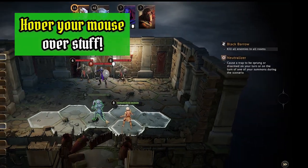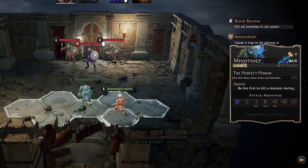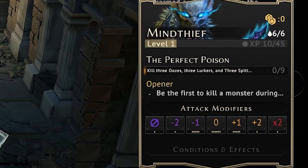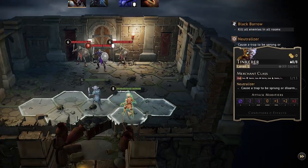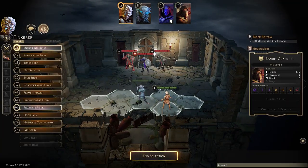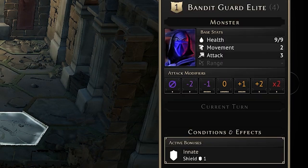In Gloomhaven Digital, hovering over an enemy or ally gives you a lot of information about that character — their current gold, experience points being tracked, how close they are to accomplishing their battle goal or personal quest, as well as what their current attack modifier deck looks like. When you hover over an enemy you can see their attack modifier deck with all the pips highlighted. You can also see the monster's base stats as well as any abilities or conditions that are affecting them right now.